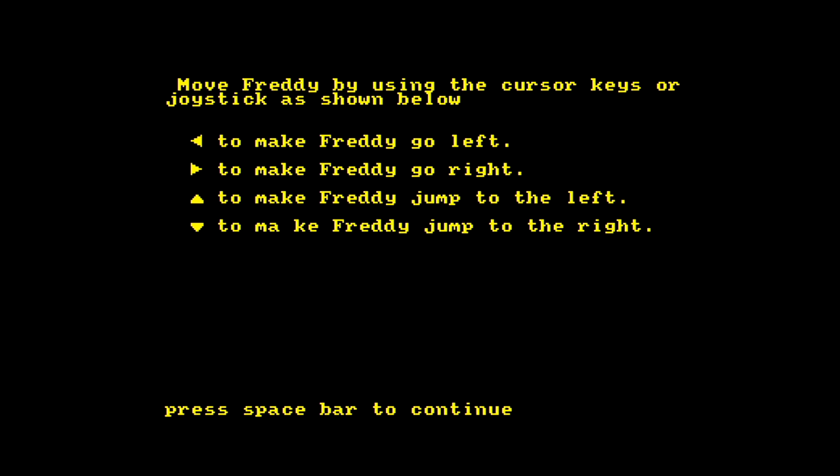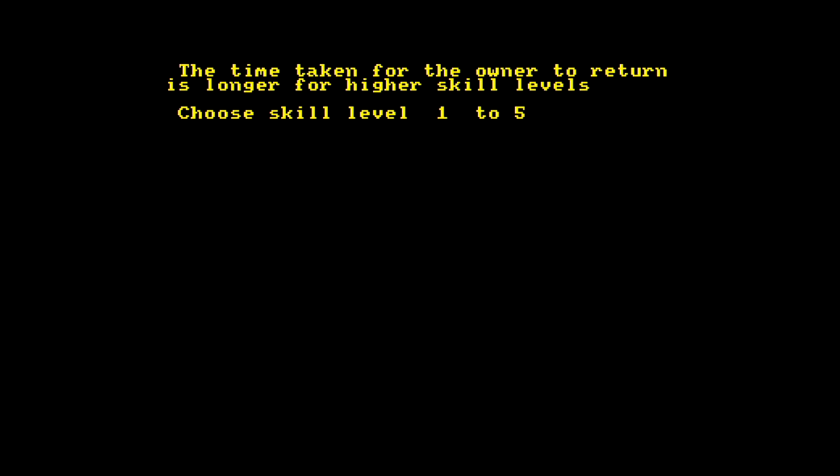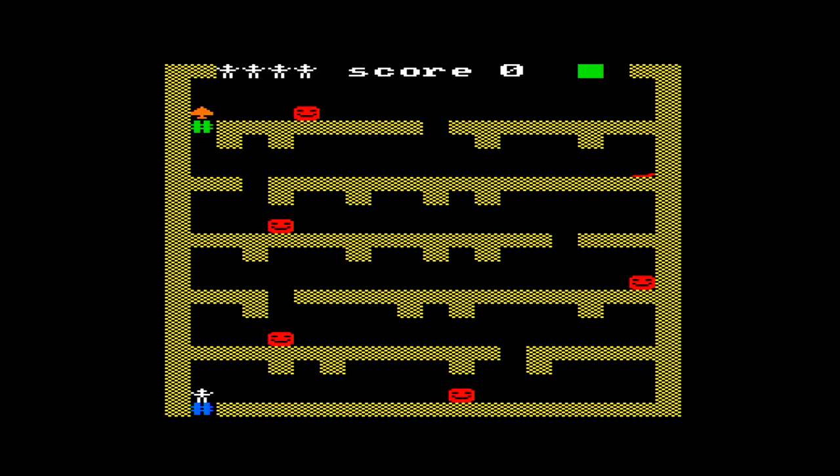Press space bar to continue. Move Freddy using the cursor keys or joystick — jump to the left, jump to the right, and down to make Freddy jump. We'll go for skill level number one. I remember this — I had this! Here we go, I'm Freddy. Oh no, I've been eaten by the user-defined character smiley face from the CPC's BASIC character set. There is music, kind of.